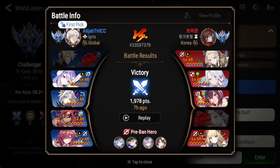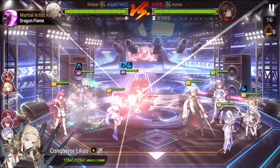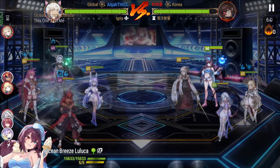This match was a nail-biter, very very close on both ends. You can see the draft — I had no choice but to ban the ML Yufine because I just had to deal with the LQC. There was no choice in the matter. Getting into it, the very immediate S1 because they're not going to use their skills — I wonder why. C. Liliuses like don't ever use their S2.